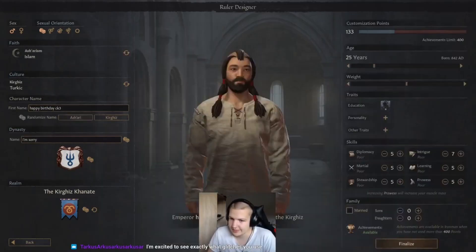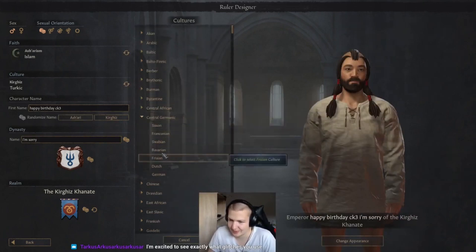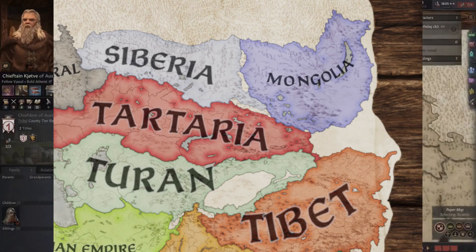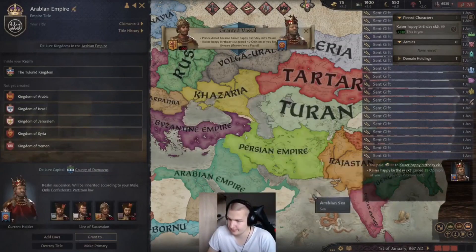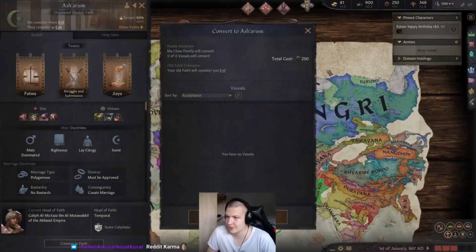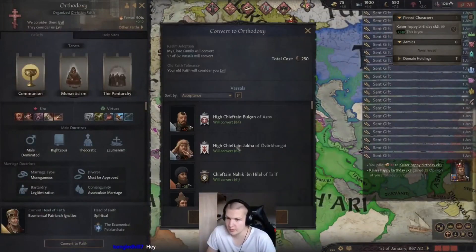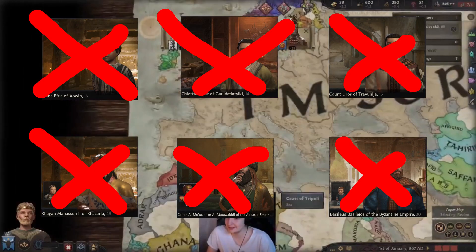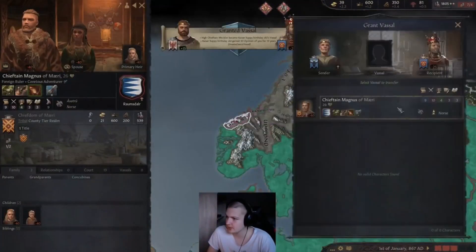There are a few possible combinations of starting faiths and later switching, but the one I used was putting a custom Ashari character on the Kievan Rus — it has to be the Kievan Rus, by the way, because the empire title doesn't have any land associated to it and so can't be usurped. The others can probably be usurped without any conversions because they all start as Ashari. Khazaria was usurped by converting to Ashari, and the Byzantines by having the main empire convert to Orthodoxy. With bad RNG, this might not be possible, but that would just require restarting the run. With that, all the remaining empires are dealt with, and the rest of the characters can be granted to the main empire in a very repetitive and tedious process.